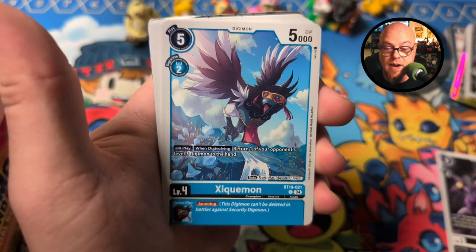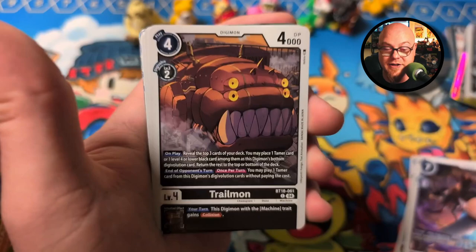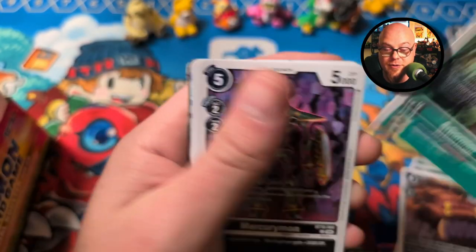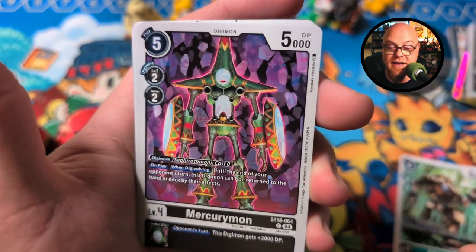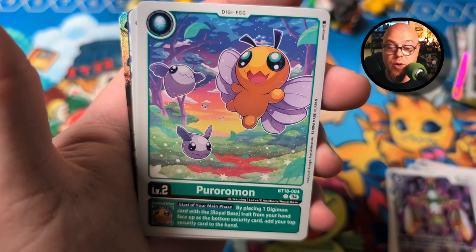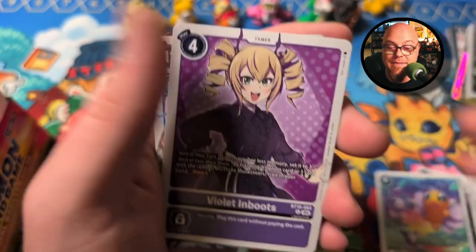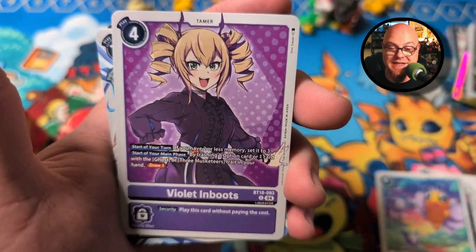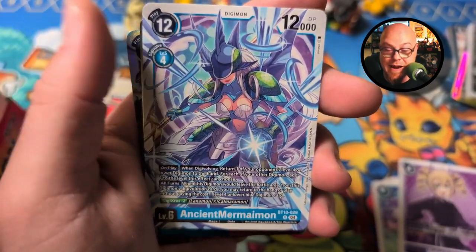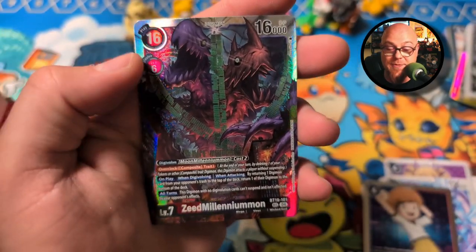Vimon — not even going to try to pronounce that one. Volcanomon, Oboromon, Trailmon, Arboromon, Mercurymon — look at that guy, I don't think I've ever heard of him before. Puroromon, love it. Violet in Boots — is that like a last name? I imagine it's like Puss in Boots; it's more of a title than a last name. Ancient Meramemon, very cool. Tommy Hamee. And Zeed Millenniummon — dang, look at that, what a nice card!